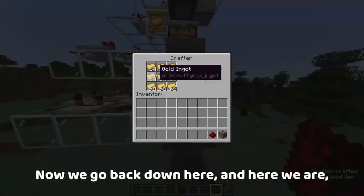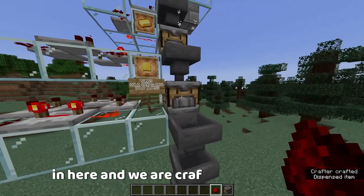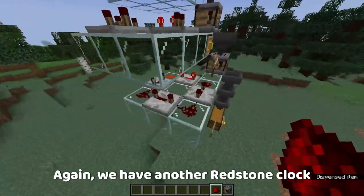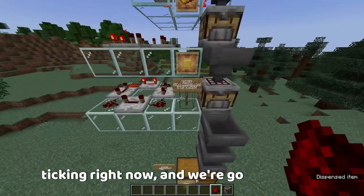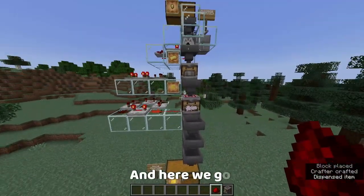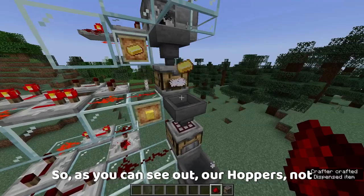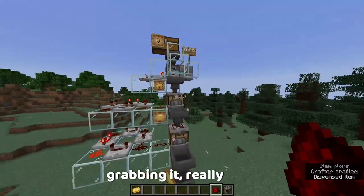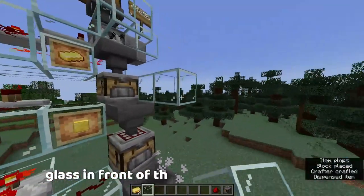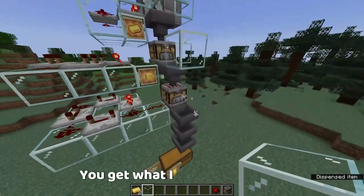We go back down here. Let's just say we have lots of gold ingots in here. Our crafting recipe is the block of gold. We have another redstone clock ticking right now, so we're going to break this sign and set it up. As you can see, our hopper is not grabbing it really nicely. We'd probably put pieces of glass in front of this little guy right there just to make sure it actually goes in — you get what I mean.